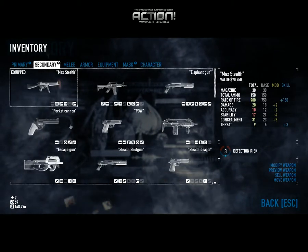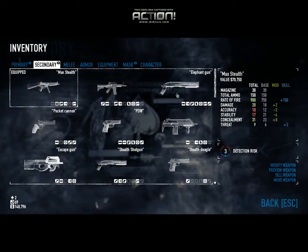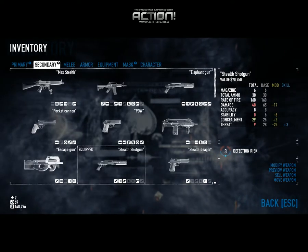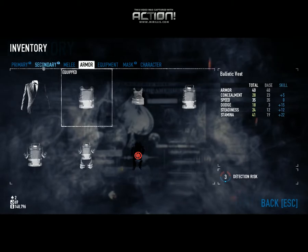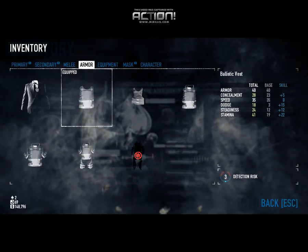From there you can change it to customize. You can even do other weapons — I have the shotgun and I can do minimum detection. With this I can even do a ballistic vest and have minimum detection, although that slows you down so I don't usually do that.